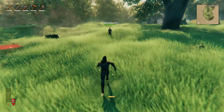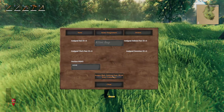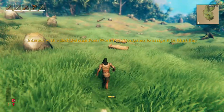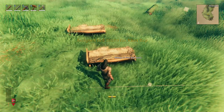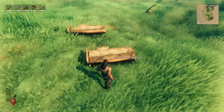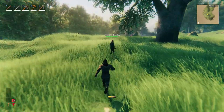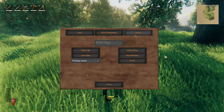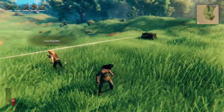To assign the bed: first interact with the villager, go to item assignments, and select assign. After that, interact with the bed and you can see that the hover text is different - it now says that it belongs to Clint. If I interact with this villager, go to orders, and tell it to guard its bed, it can now successfully guard its bed.